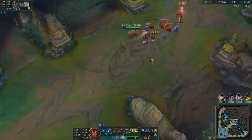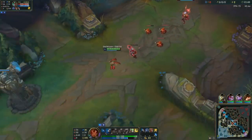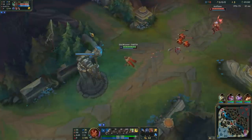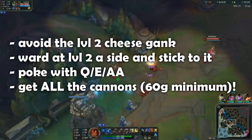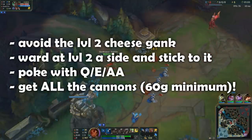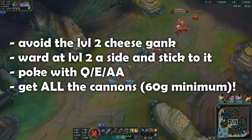Once the game starts, grab your Doran's and go defend a jungle entrance from the enemy team, then head to lane. For the next two levels, avoid a cheese level 2 gank from the enemy jungler — be aware of that and stick to it. Poke with Q, E, and auto attacks if possible, and get all the cannon minions because they are very important.